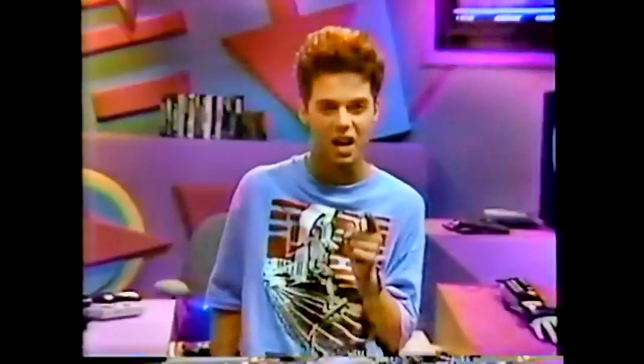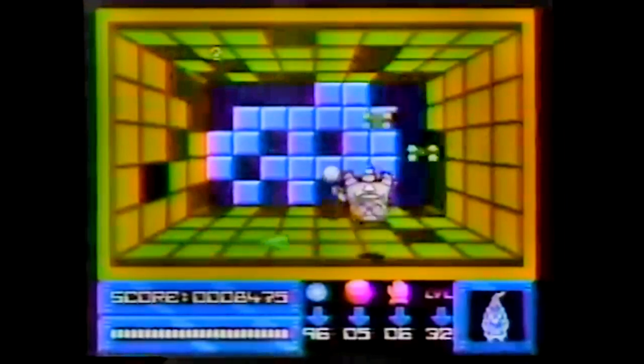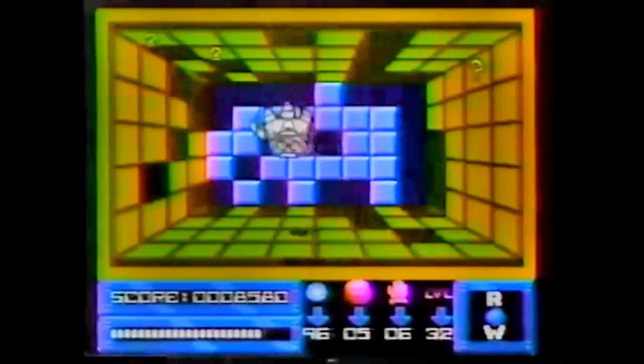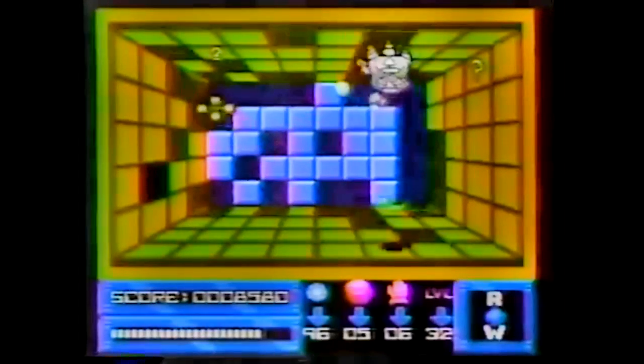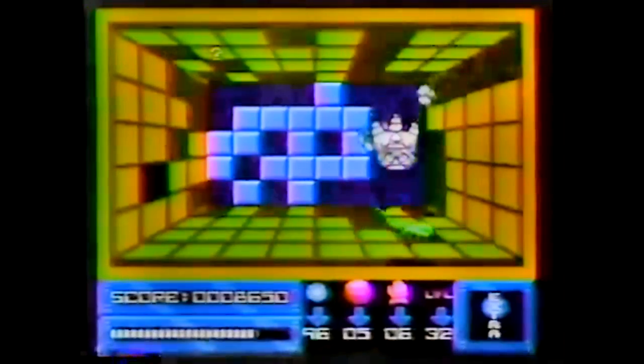Now it's time for Super Glove Ball for the Power Glove. This is a fast-moving game, so we'll switch to slow motion. When you catch an energy ball, move it as far forward into the game room as you can. You do that by jamming your Power Glove right towards the television, like this. By hitting a question mark, you earn a row wiper. With the row wiper, you can clean out an entire row of blocks just by hitting one of them.